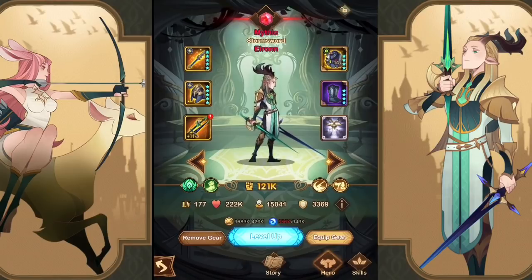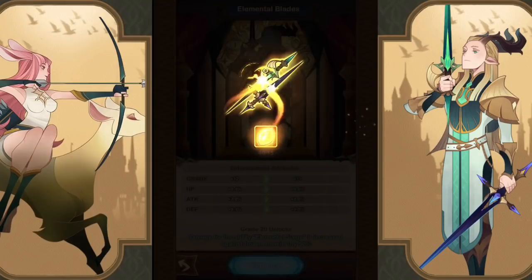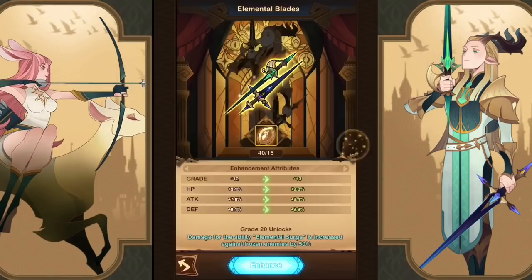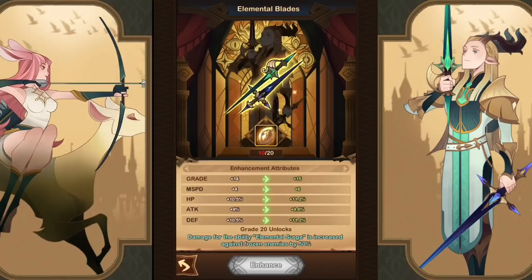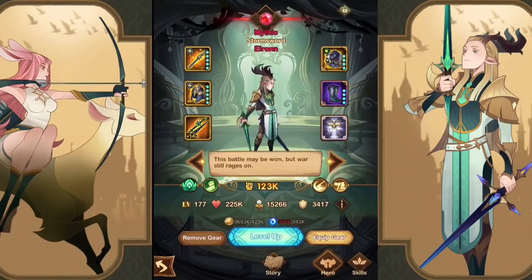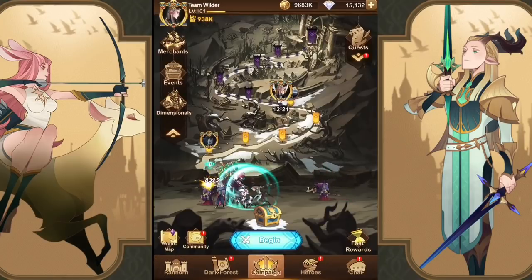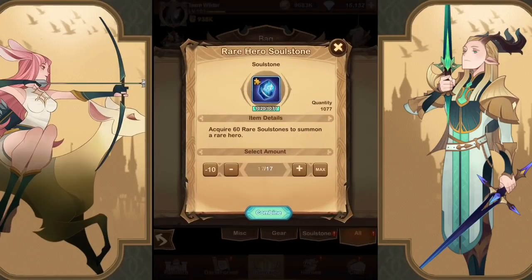So that was to get up our mythic Iran, and we actually did get a few more of our essence, so we're going to go ahead and get him up as far as he can. He is the only hero that has a signature item unlocked, and his signature item is super powerful — the ability Elemental Surge with it, which is his ultimate, is increased against frozen enemies by about 30% at this level. So he is our super strong tank at this point, and his gear is almost completely maxed out.